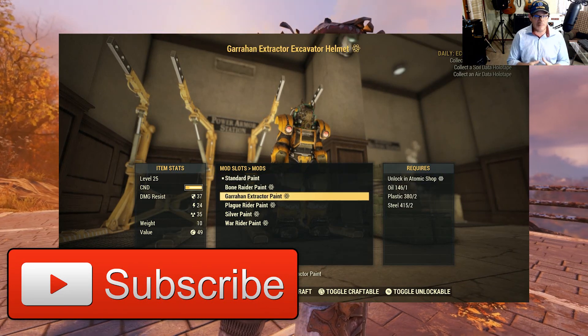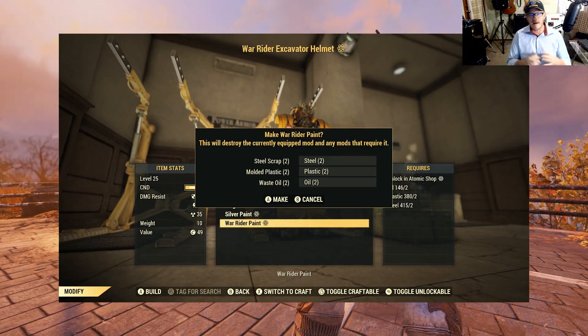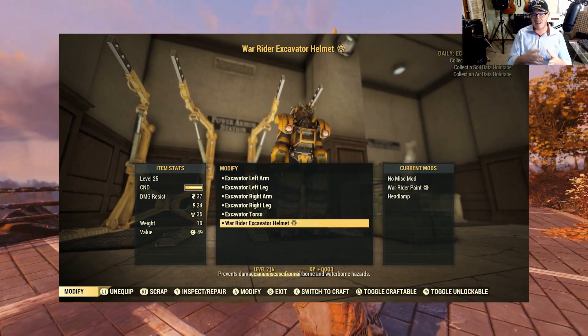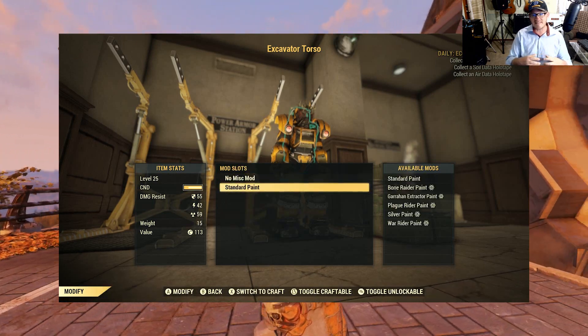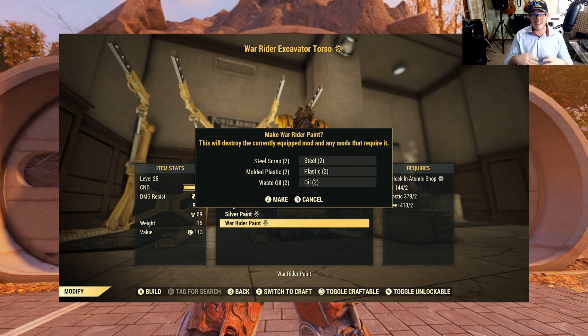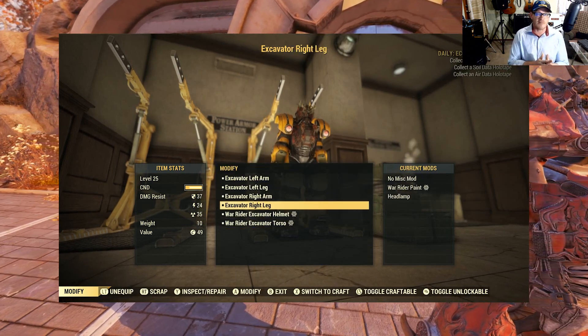Here's a quick example. I had this Excavator power armor kind of laying around. Excavator power armor has a very distinguished look to it, so as I start changing out these skins it's completely changing the entire look of the power armor. It's not just painting it.